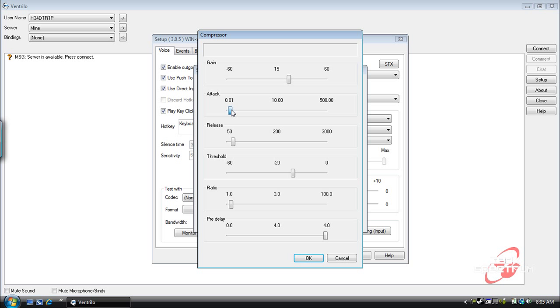For the Attack, I'm going to drop that down to 0.01. For the Release, we're going to bring this up to around 500. For the Threshold, we're going to drop it to around negative 30.